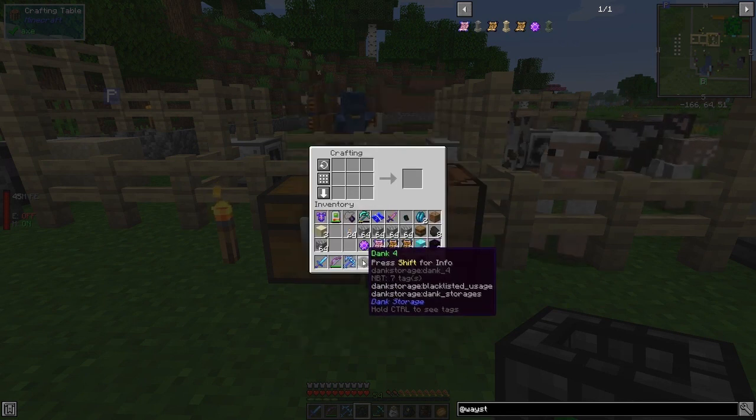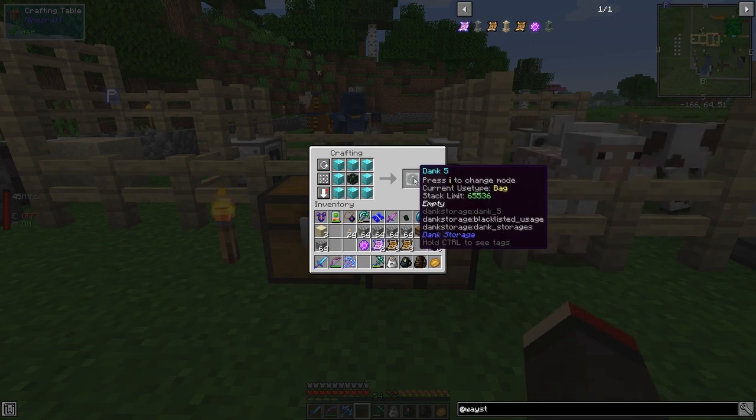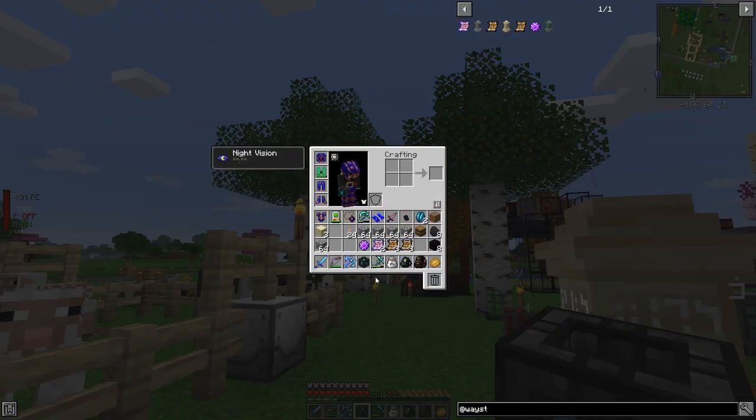The uses of the next upgrade: this time we go for blocks of diamonds, which gives us Dank 5. Let's have a look at the uses of this one.